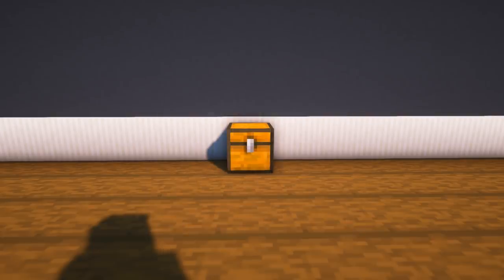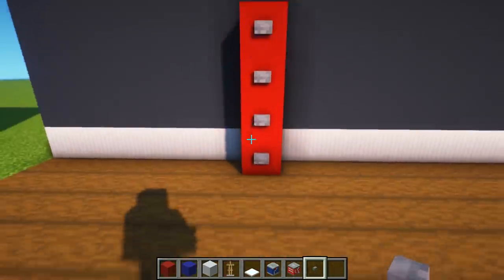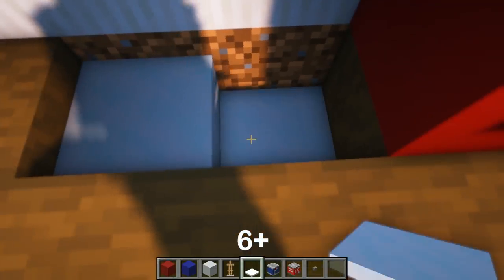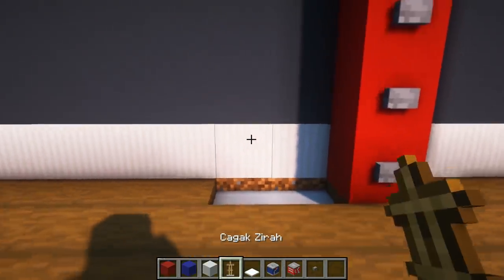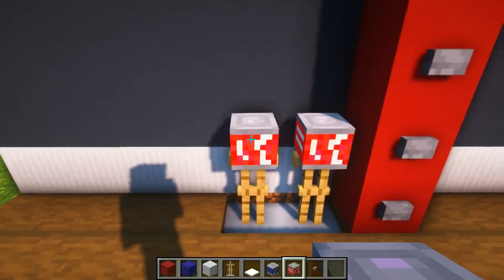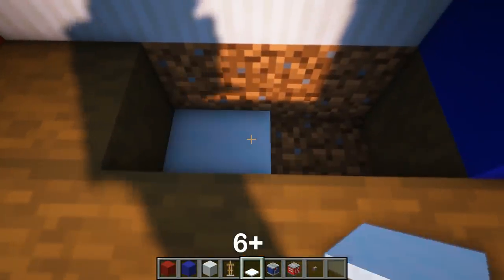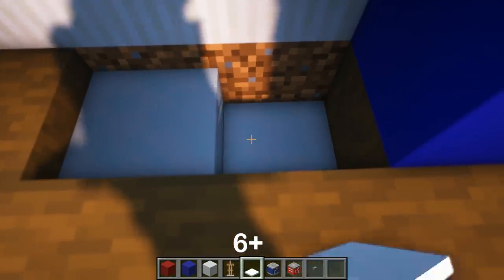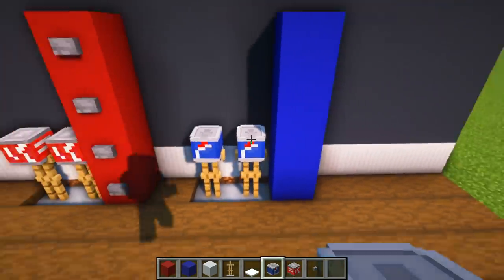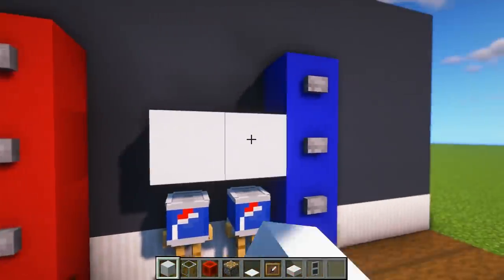Pertama-tama kasih beton merah dengan tinggi 4 blok seperti ini, lalu tempelkan tombol batu di keempat beton itu. Hancurkan 2 blok seperti ini, lalu kasih salju dengan tinggi 6 lapisan. Kasih 2 armor stand di bagian sini dan usahakan kepalanya lurus. Kemudian kasih kepala Coca-Cola ke armor stand yang sudah dibuat. Kemudian buatlah mesin minuman saingannya Coca-Cola yaitu minuman Pepsi, seperti tadi tapi ganti beton warna merah menjadi warna biru. Setelah itu kasih beton putih di atasnya dan dorong ke bawah dengan piston.